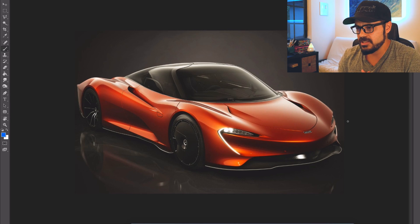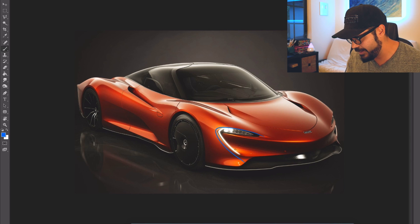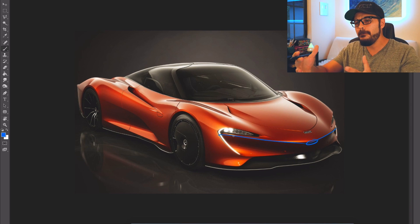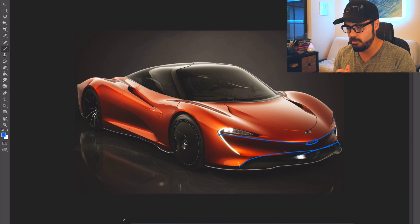Next up is the McLaren Speedtail. What I love about this car is the front end — it's a hypercar, but it doesn't mean it has to look angry all the time. This front end is very graceful, and it has the typical McLaren headlights, which are part of McLaren's logo, integrated into the headlights — a really cool touch that I want to bring to the F1 modernization. I also love this pointy nose that has become part of McLaren's DNA in the last decade. There are no massive air intakes in the front — just a simple intake at the bottom. Very subtle, gracious and elegant.